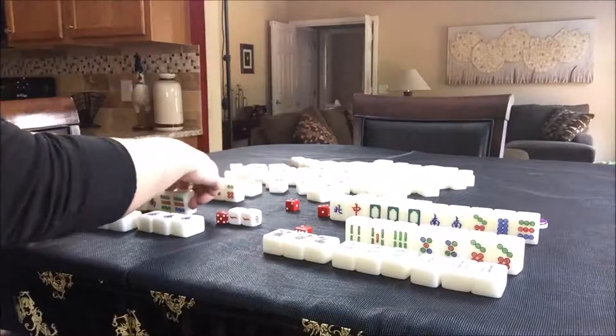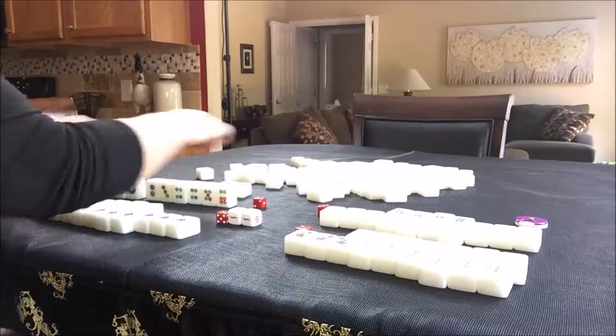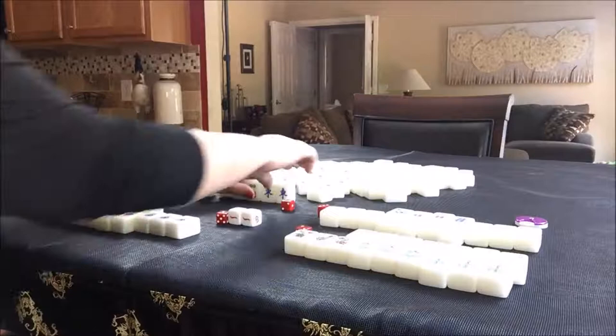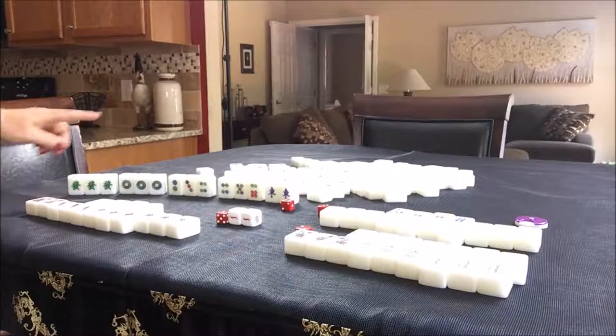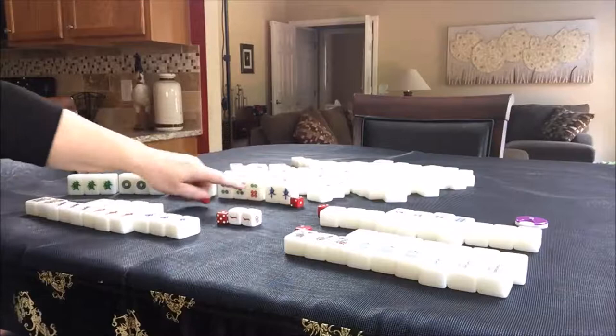East or North just won — Mahjong! So they won. I'm going to turn all these tiles down so we can focus on the winning hand right here — seat four. The one dot. Their winning hand was a pung of green dragons, pung of one dots, chow, chow, pair — half flush. Half flush is three faan, and then a dragon pung is one faan. So this is a four faan hand. They are seat four, North. It is East round. They did not pung that East, so they don't get score for that. So they ended up with a four faan hand.